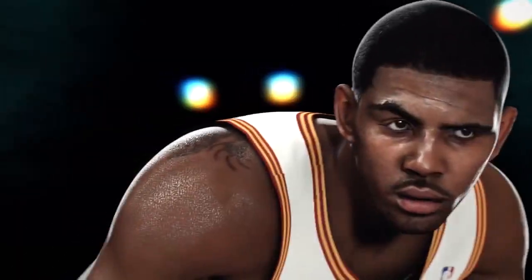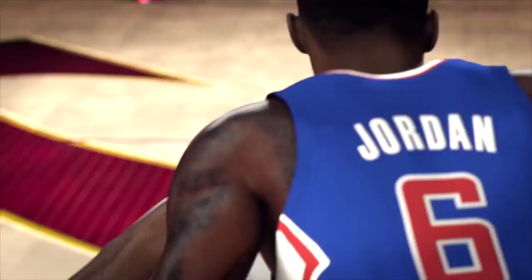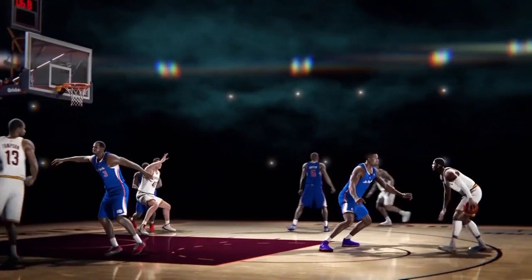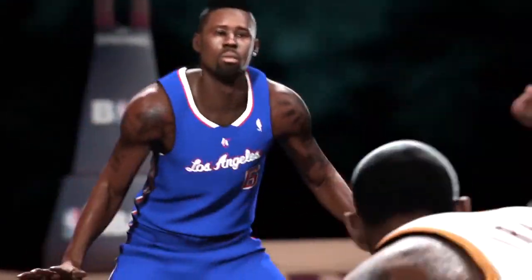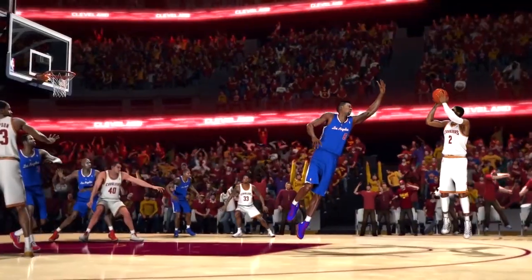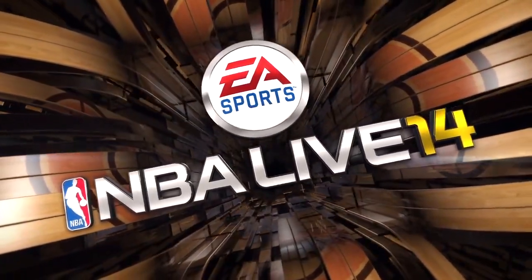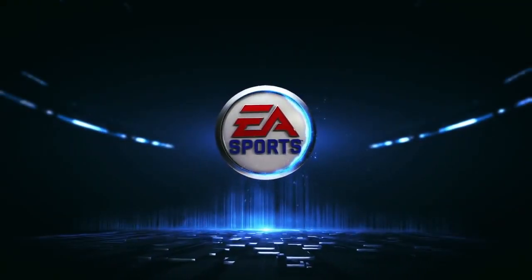We spent a lot of time improving artificial intelligence this year. We have a partnership with Synergy Sports Technology — every single day during the season we connect and download a player DNA and AI set based on how they actually play in real life. You'll see teams play correctly, team-specific defenses, and players going left and right the right percentage — basically exhibiting the behaviors you'd expect from them.